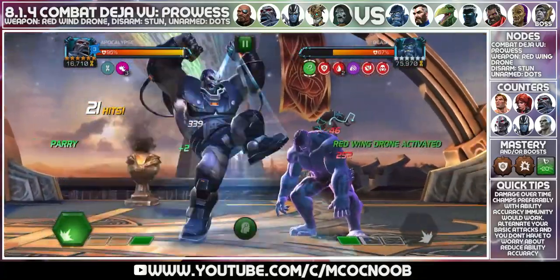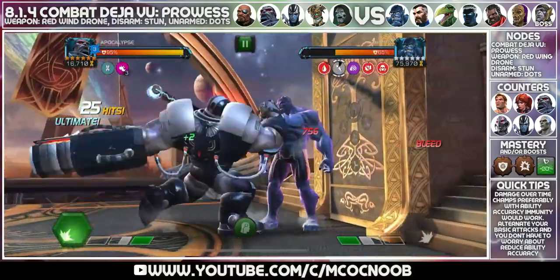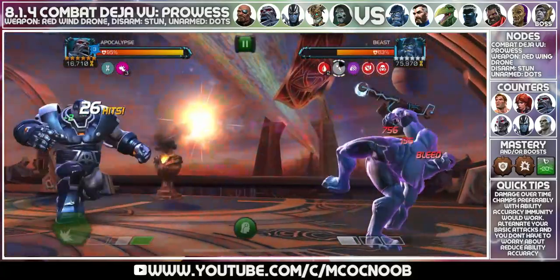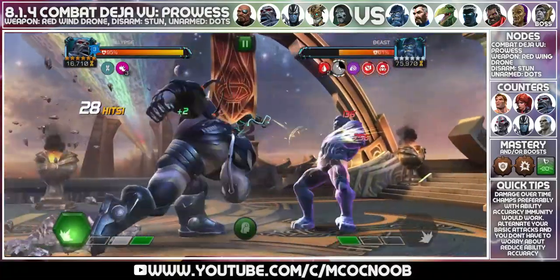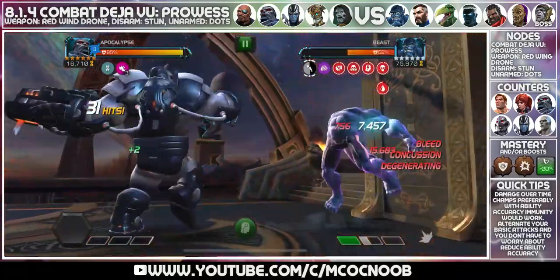The best combos are parry medium light, or parry heavy, or parry medium light medium then parry heavy. I'm using medium light medium and then heavy, and as soon as I get specials I can throw that and get through this fight easily, getting four charges for Apocalypse to make Archangel a Horseman later.